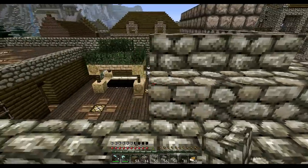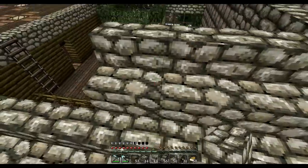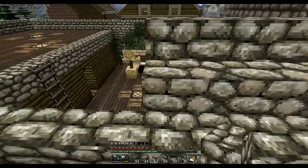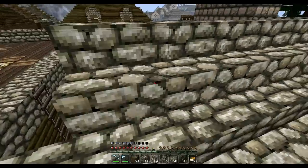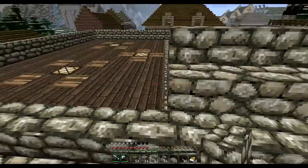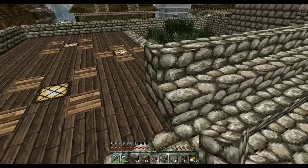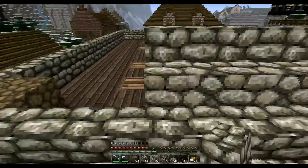This part of the roofing — yeah, I can't do it that way, I have to do it this way. Now what I'm going to do is also go back and put in upside-down stairs on the inside, and we'll see how those turn out.